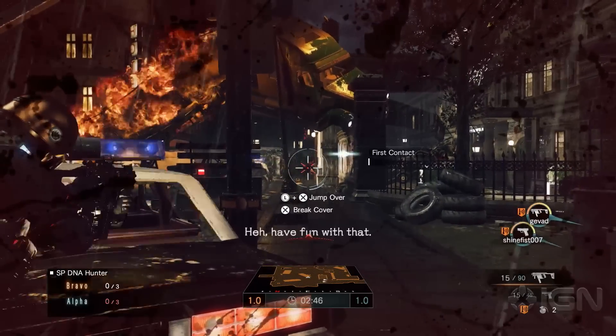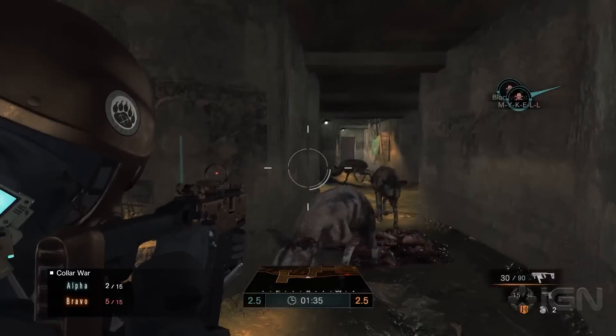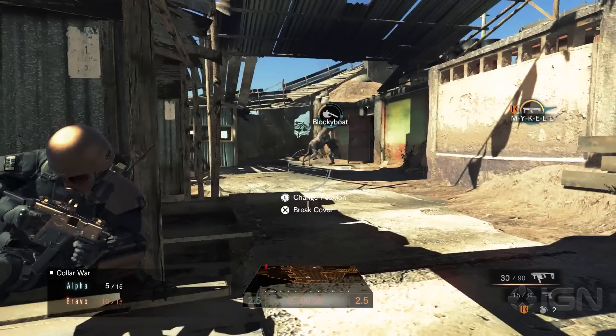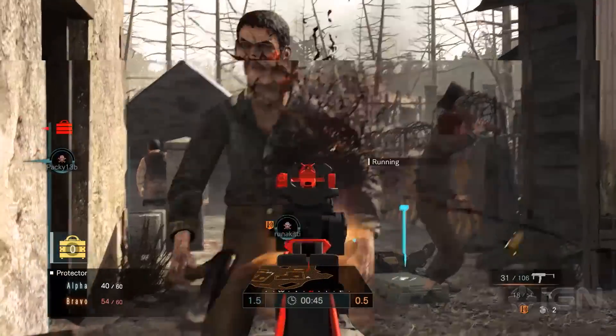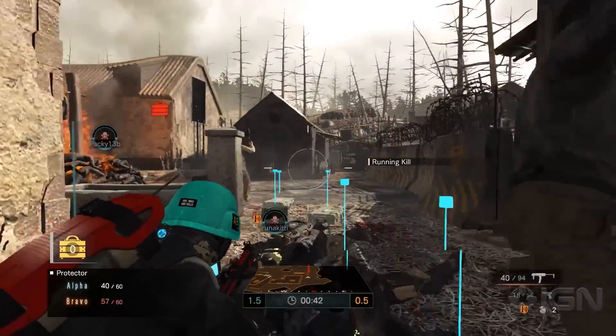To start, it's a cover-based shooter with cover that doesn't matter. Multiplayer maps are packed with zombies, and any human tucked into a corner is easy prey. You're much better off lowering your profile by just moving around crouched, because there's only a tiny speed penalty.